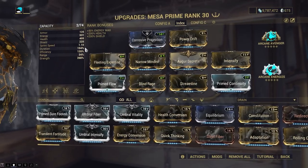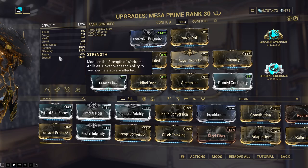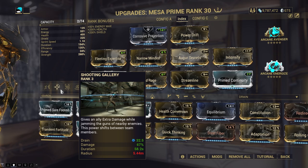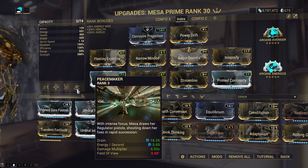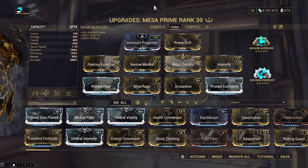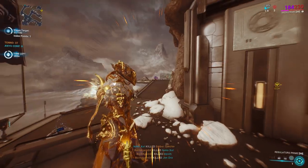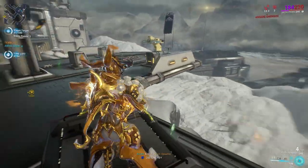Here's a simple one Forma build that I generally use for the Index. The lack of range is self-explanatory as Mesa doesn't benefit from it at all. Survivability mods are absent here since it's just for the Index and Shatter Shield will keep you alive just fine. Since we don't need survivability, we're able to throw in more strength to get Peacemaker's damage multiplier up. Arcane Energize is a necessity here as you'll need the initial energy boost when you start out. The other arcane slot is completely optional — Avenger is fine, Arcane Grace is better. You'll always want the Outpost map, which you can guarantee by queuing for the Index from your dojo. Get to the spot and blast away, just monitor your energy levels.